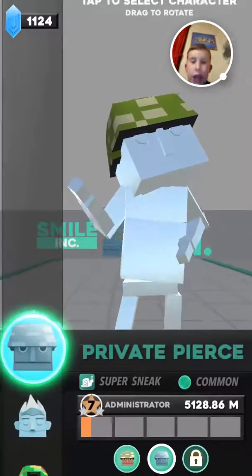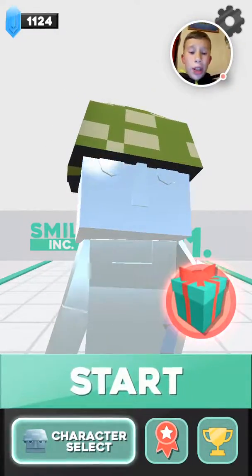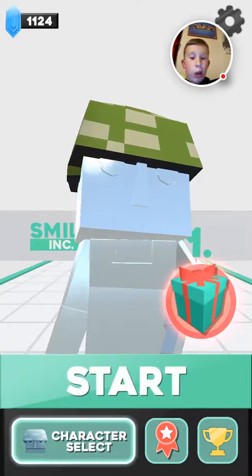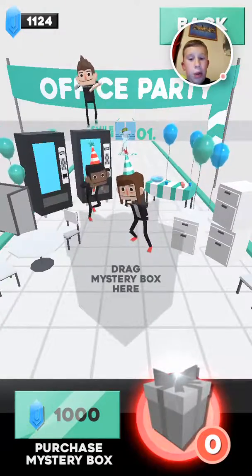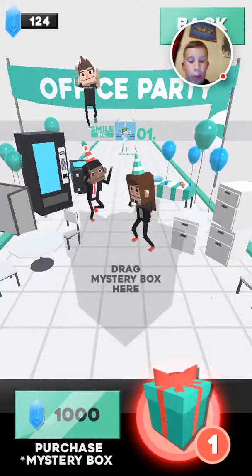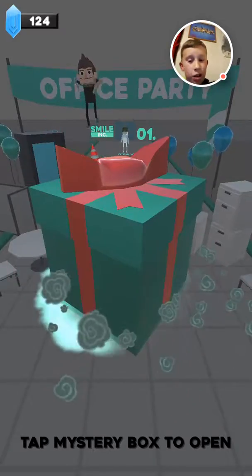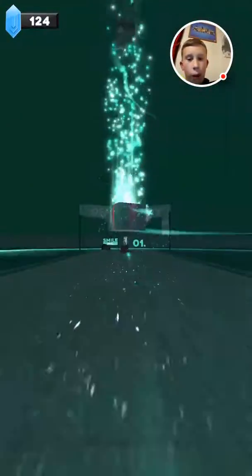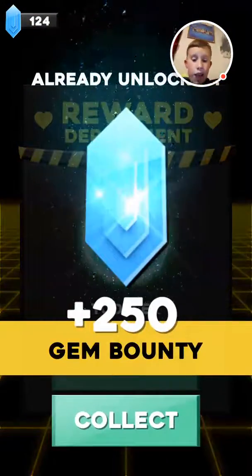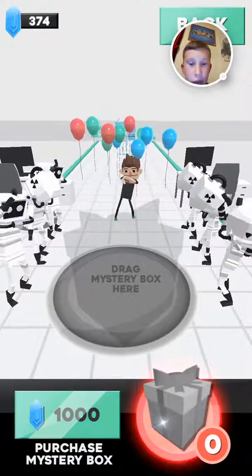Let's go open a chest real quick and then we're gonna end this video because I'd like to do a live stream and I want my phone to charge a little bit first. When you have a treasure chest there'll be a one on top — we're gonna press on the present. People are just having a little party in the background. I'll press on one thousand, drag it, and you throw these little chainsaw things at it and it pops open. I already have that so it's gonna give me 250 gems automatically. See how the characters change every time you do it.